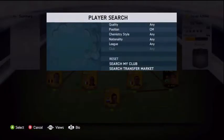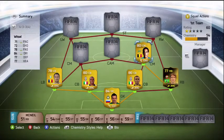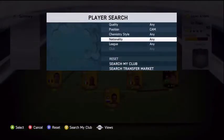In centre mid we have Witzel. He's a really solid centre mid with 71 pace, which is good enough. He's got 77 defending and 77 heading, which means he's more of a CDM than a CM, but he can also pick out a good pass and he's got 4-star skills.